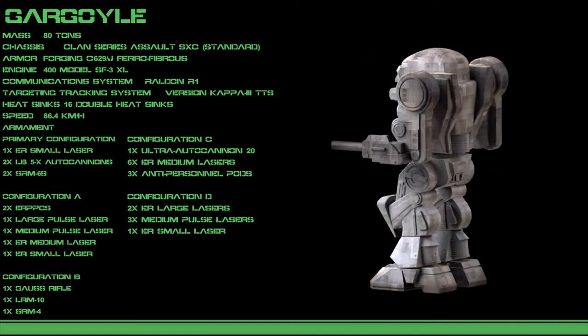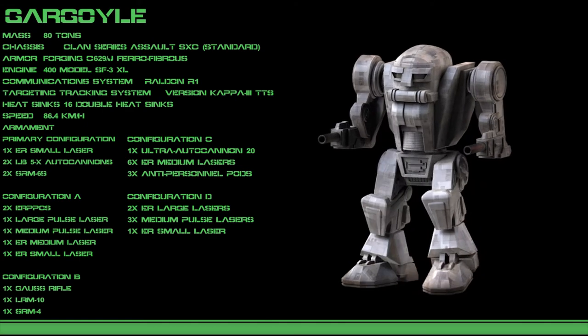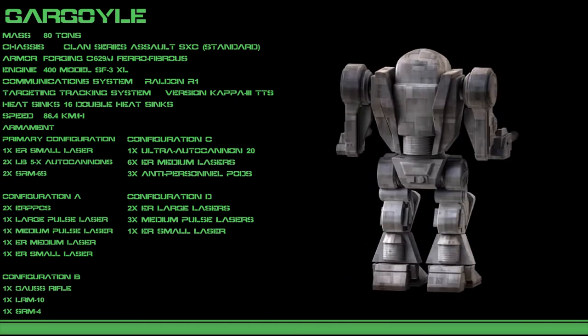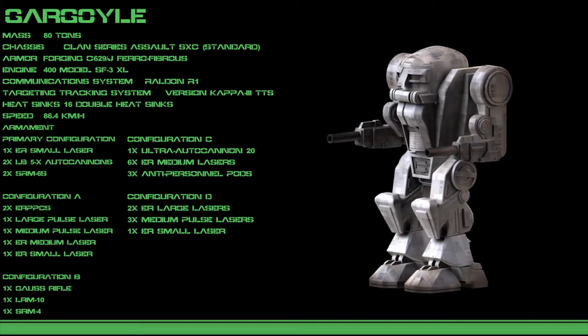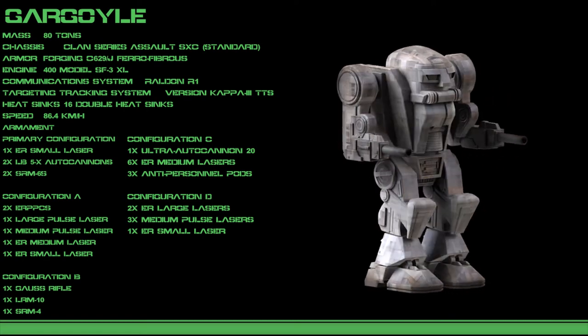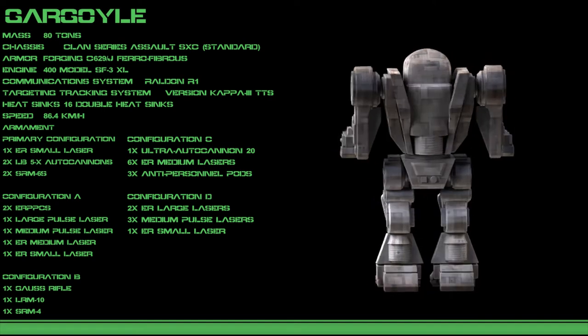The D uses a pair of extended-range large lasers, a trio of medium pulse lasers, and a small ER laser. A targeting computer makes this configuration frighteningly accurate. However, because of all of the lasers in use by this design, it is extremely heat inefficient. The lack of ammunition requirement makes this design an excellent raider.